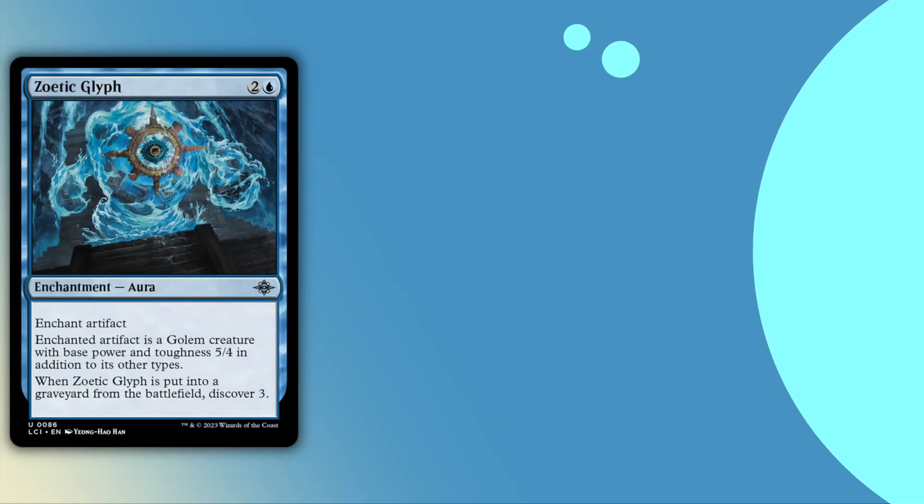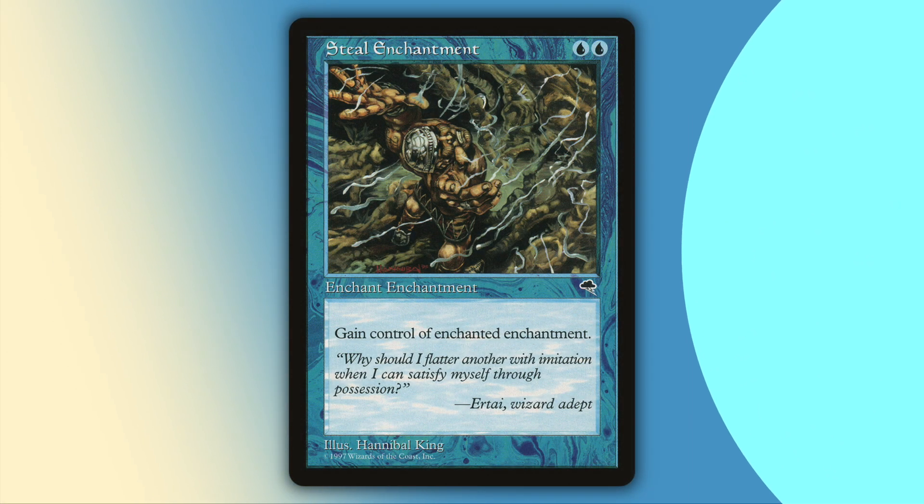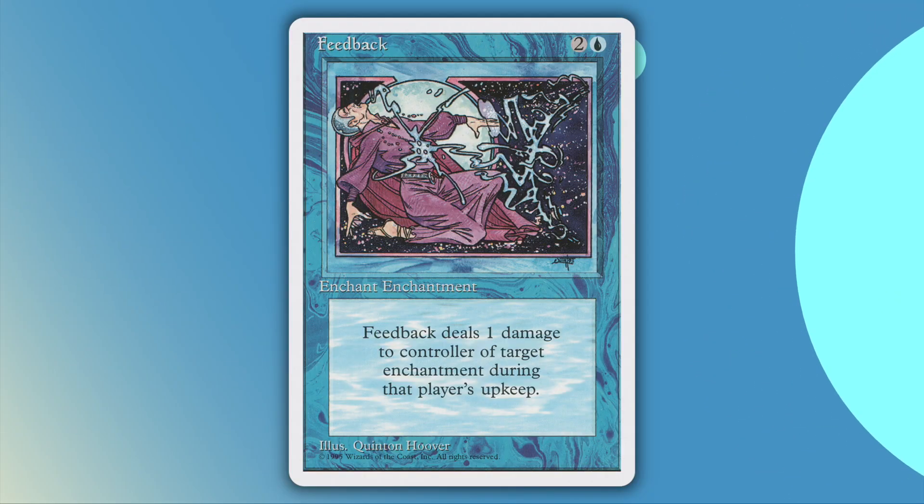We run a package of enchantments to steal specific card types, starting with artifacts. Zoetic Glyph, Relic Bind, and Mighty Stone's Animation are all enchant artifacts, so you'll need to use these for any artifacts you want to steal. You are somewhat limited in what can steal enchantments. If you really wanted to steal an enchantment, that card is your best option. I, however, am the contrarian, and I choose to run Feedback instead, because I'm weird like that.